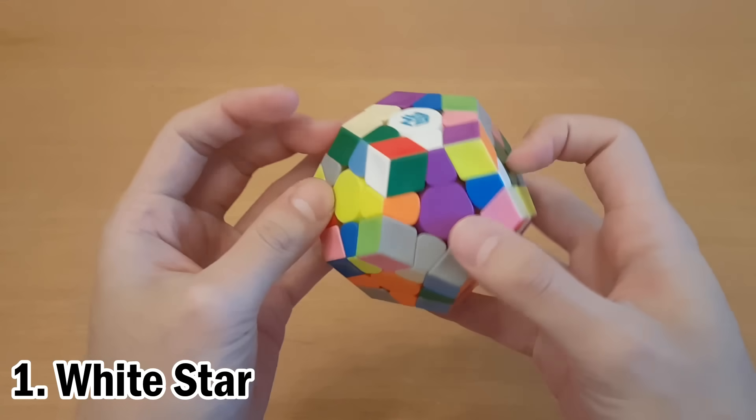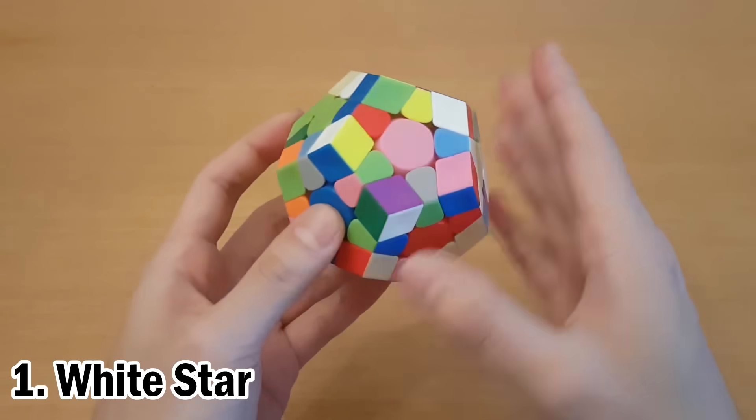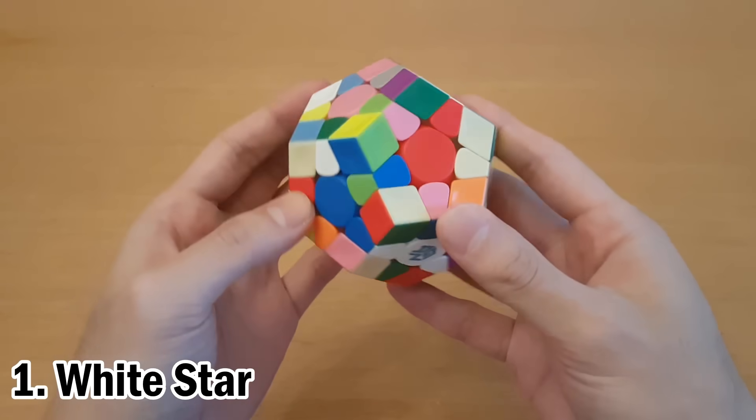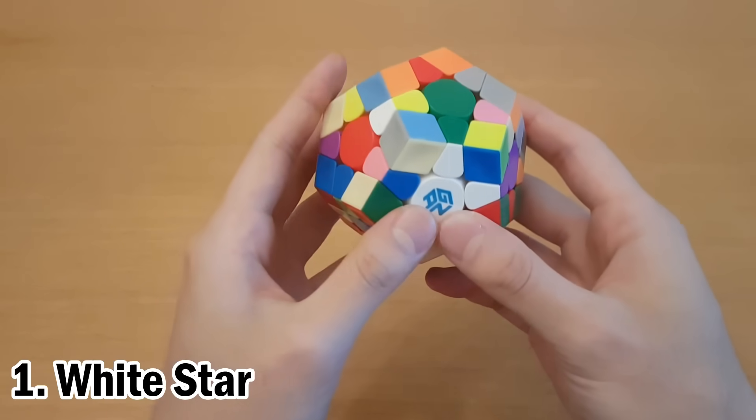For example, this piece is white and purple, so we'll put it over here. Solving these pieces will be a lot like solving it on a 3x3 — you can just do them all one by one. But if you have one really far away from the star, then you just have to turn it around the cube until it's pretty close, and then you can bring it in like that.